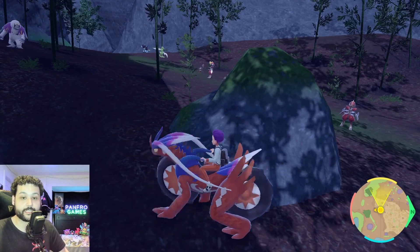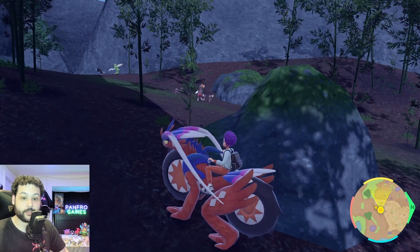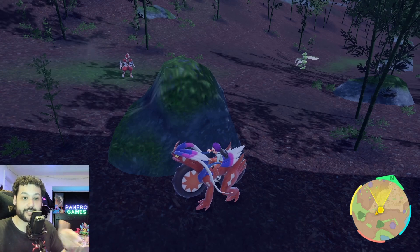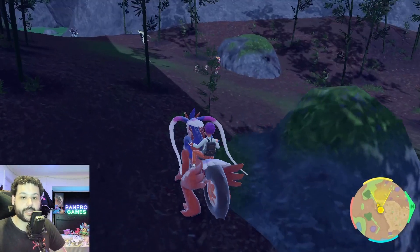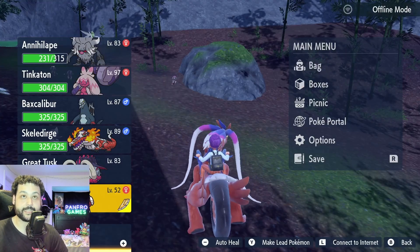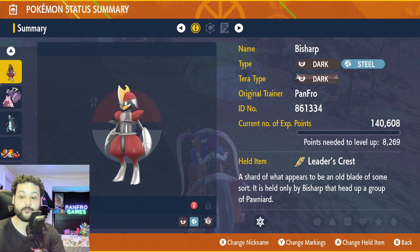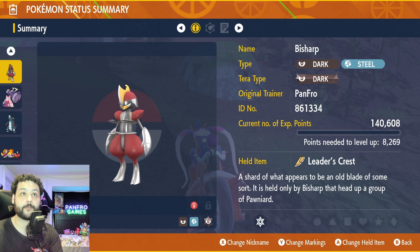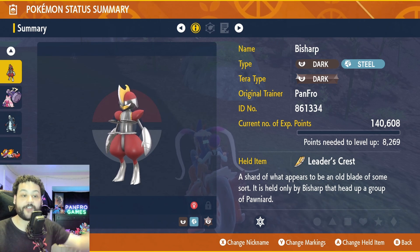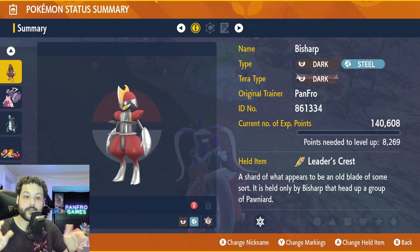Getting Kingambit is the trickiest one. Step one: you need to capture a Bisharp that is holding a Leader's Crest. Only Bisharps that are the leader of a group of Pawniards will hold the Leader's Crest. A Bisharp that isn't leading a group won't have the item. Catch the leader Bisharp and confirm it is holding the Leader's Crest. Step two: with your own Bisharp holding the Leader's Crest, you need to defeat three other Bisharps that are also leading groups of Pawniards.